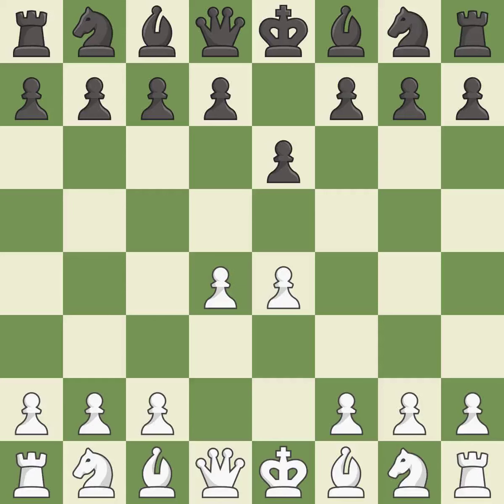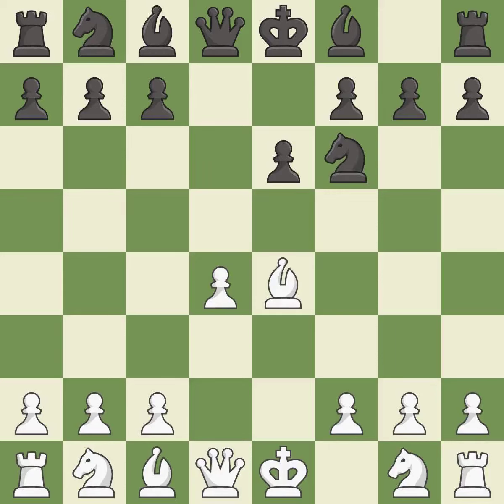d4 grabs full control of the center and opens up the dark-squared bishop. d5 is a counter-attack in the center that threatens the e4 pawn. Bd3 develops the bishop toward the center and defends the e4 pawn. This is an equal trade — takes back.